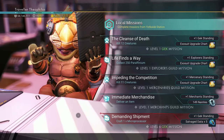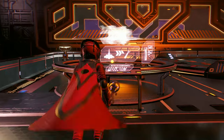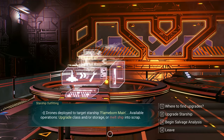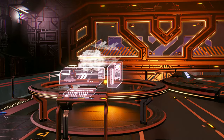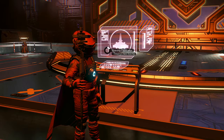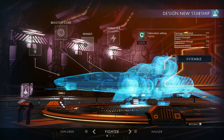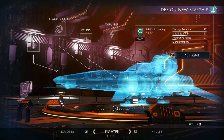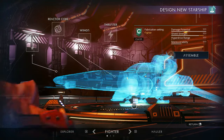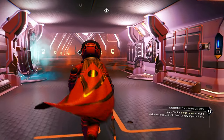And here's where you get your regular missions. Starship Fabricator — Construct New Starship! You need a fuselage, reactor core, wings, and thruster to assemble one. Your options are fighter, hauler, and explorer. So this is where the Fabricator is — it's on the bottom level between the teleporter and the store. We found it.